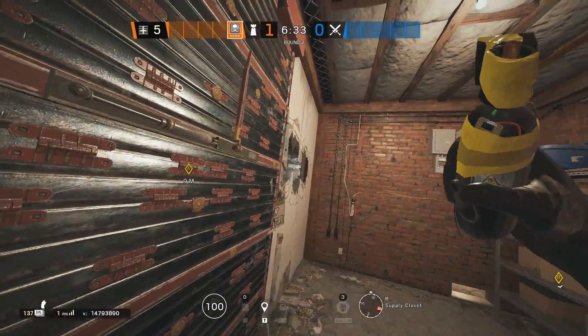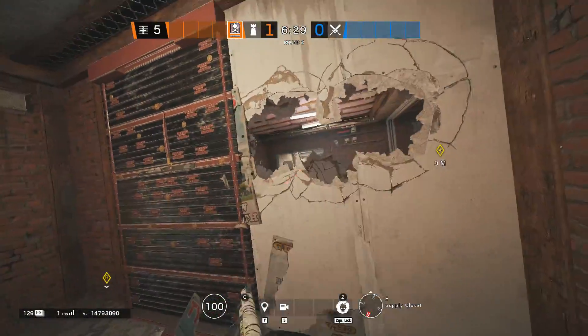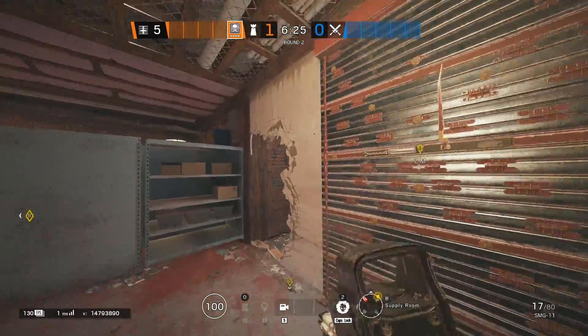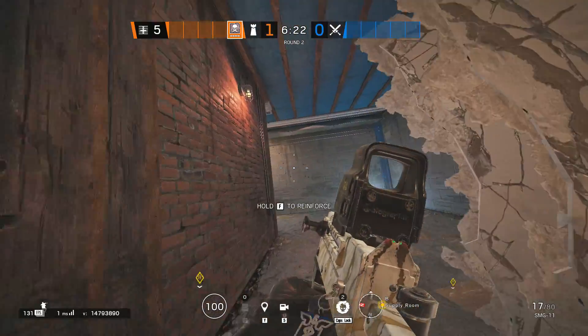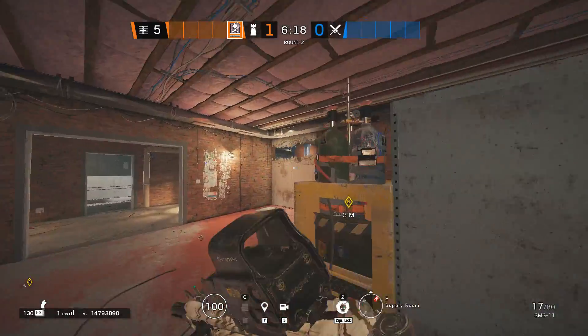Smoke is really strong here as it can deny both pushes as well as the Freezer push from here — that's 4 reinforcements. You will need to reinforce the right wall of the Supply out of these 2. During the action phase you will reinforce the other one, so this is 6. You will understand later why.